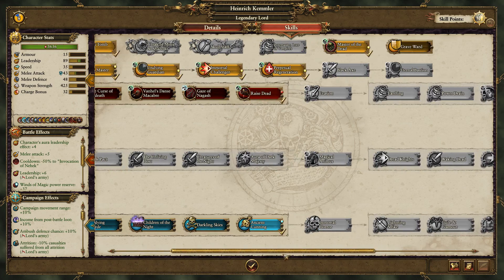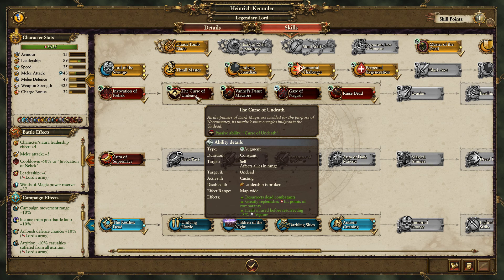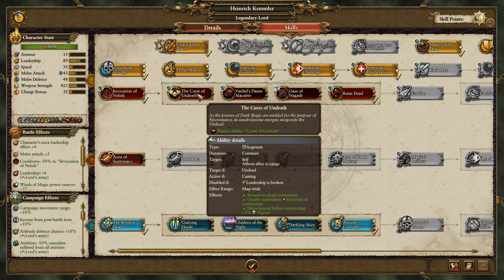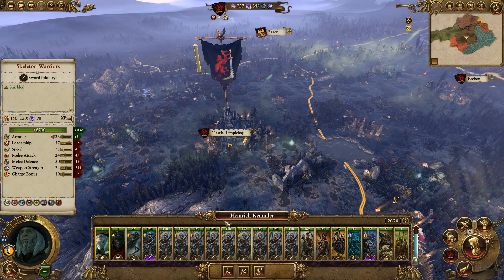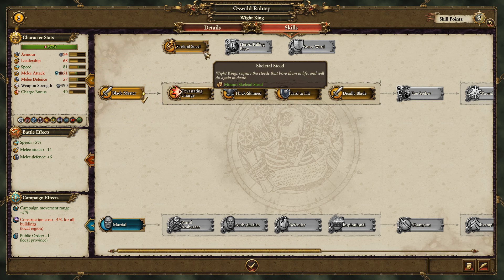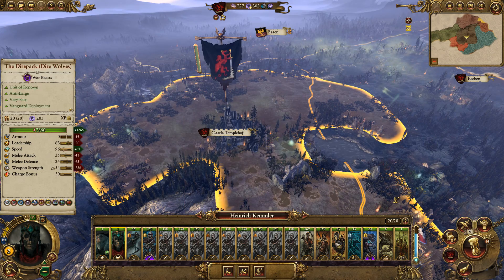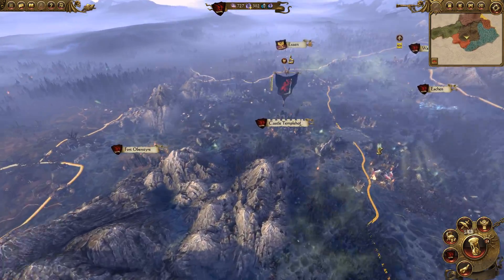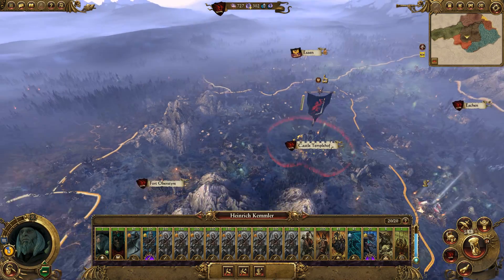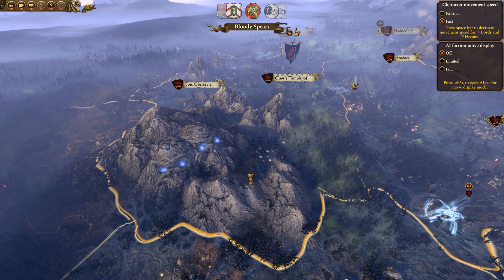Kemmler has got a new skill point - let's pop that in. I'll get Curse of Undeath - it heals everyone on the map when I'm casting spells, so I may as well get some benefit from it. Oswald has three skill points - let's go Blademaster. And let's give him a Barded Skeletal Steed so he can ride with the Black Knights - they can be his little homies. Oswald's got a new ride. He'll be grinning from ear to ear, because he's a skeleton, so that's all he can do.